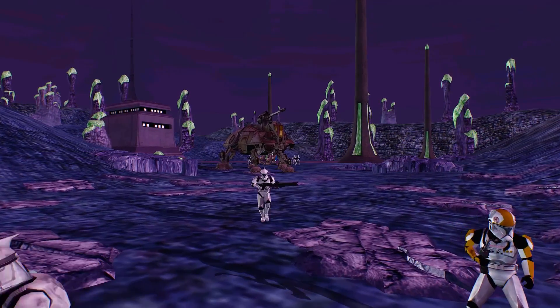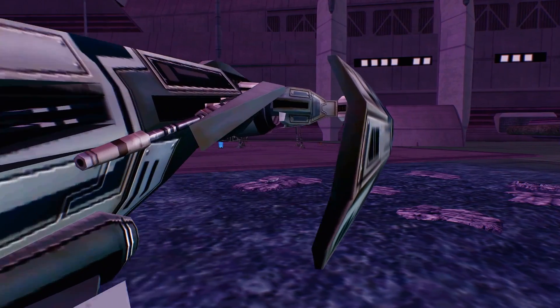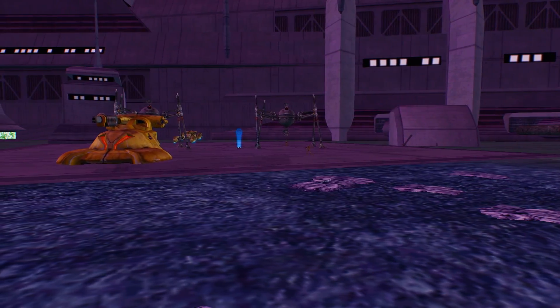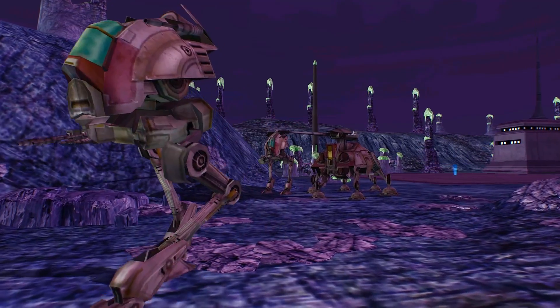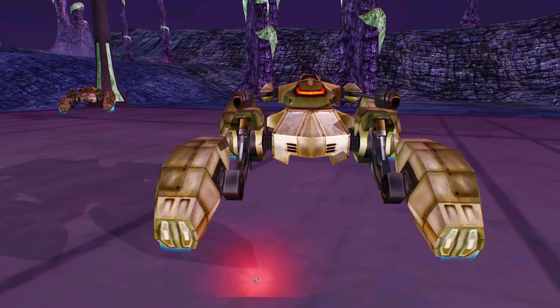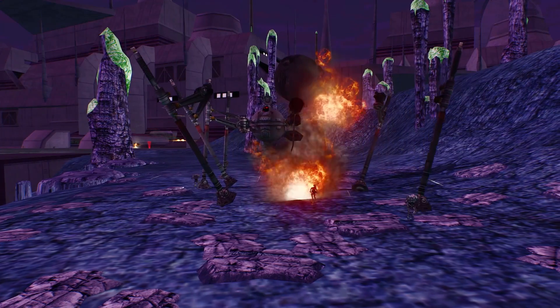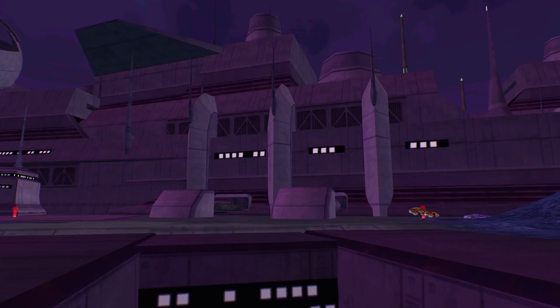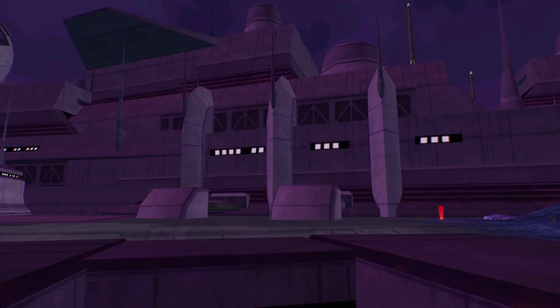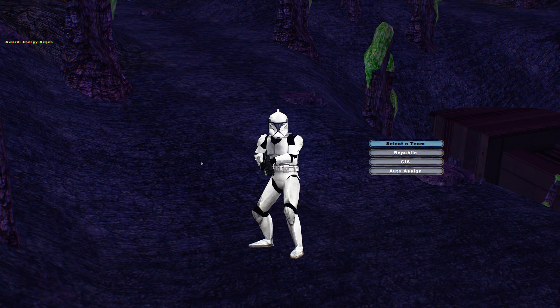Either join the Republic forces in their effort to capture the CIS base, or dig in with the defending Clankers and repel the Clone Army. The map is a fun take on a base assault that features a ton of vehicles — cool custom vehicles at that. It also features early Clone Wars themed sides, and the map itself is gorgeous and plays out in pretty fun and epic ways. We're going to start with a quick look through the rosters.